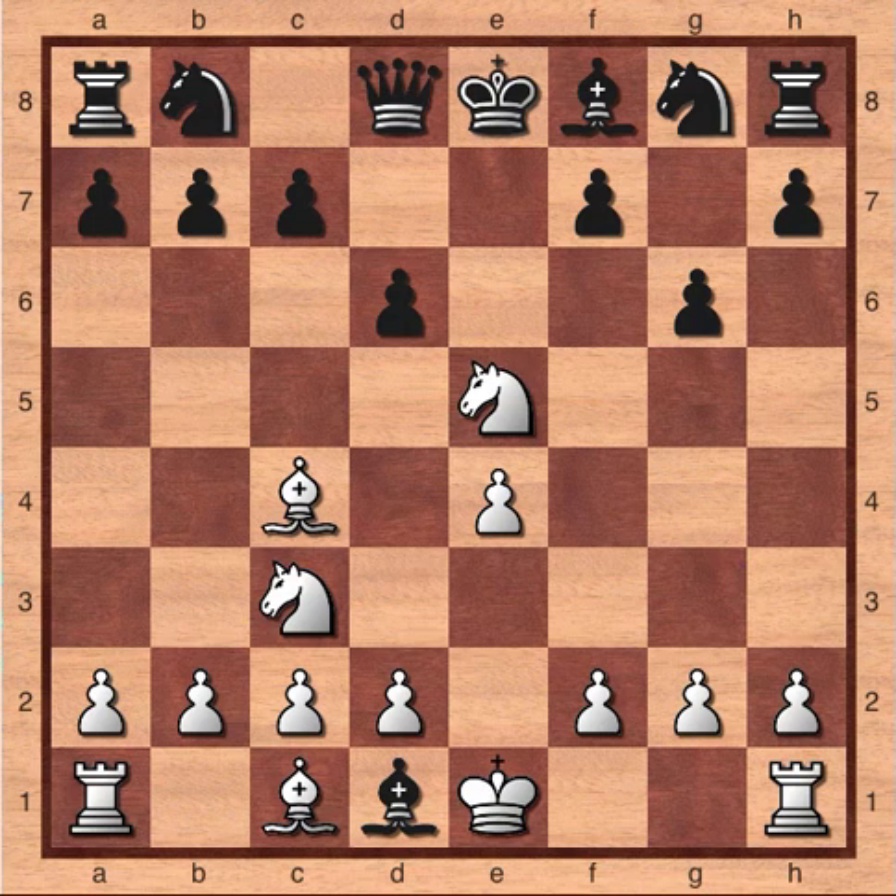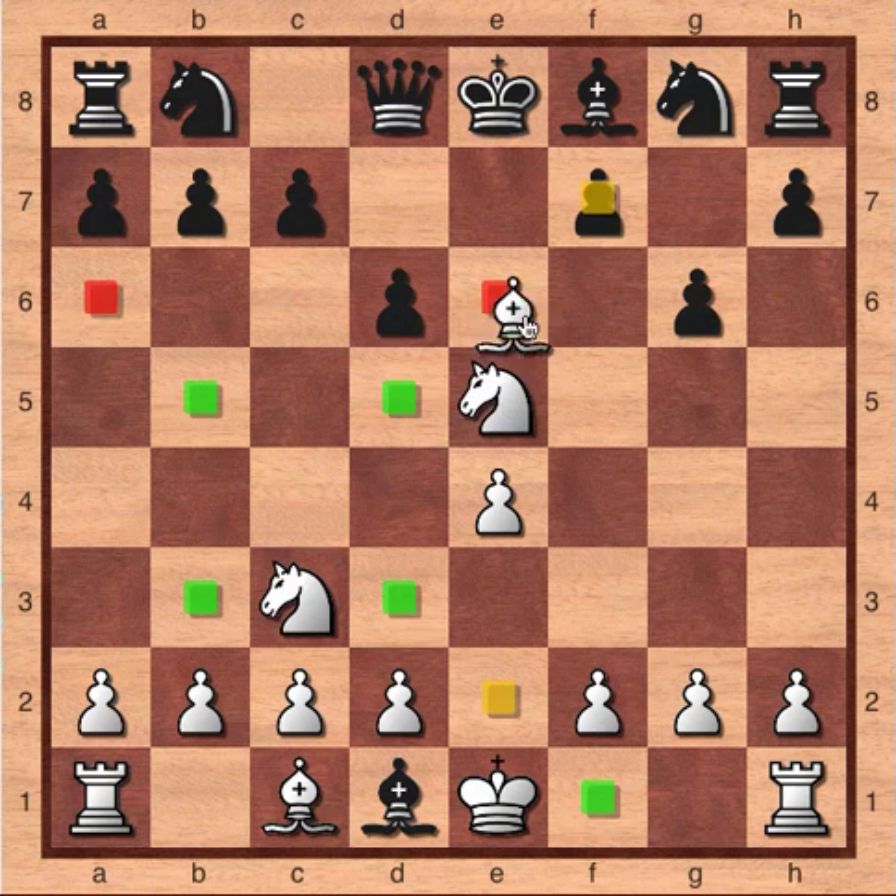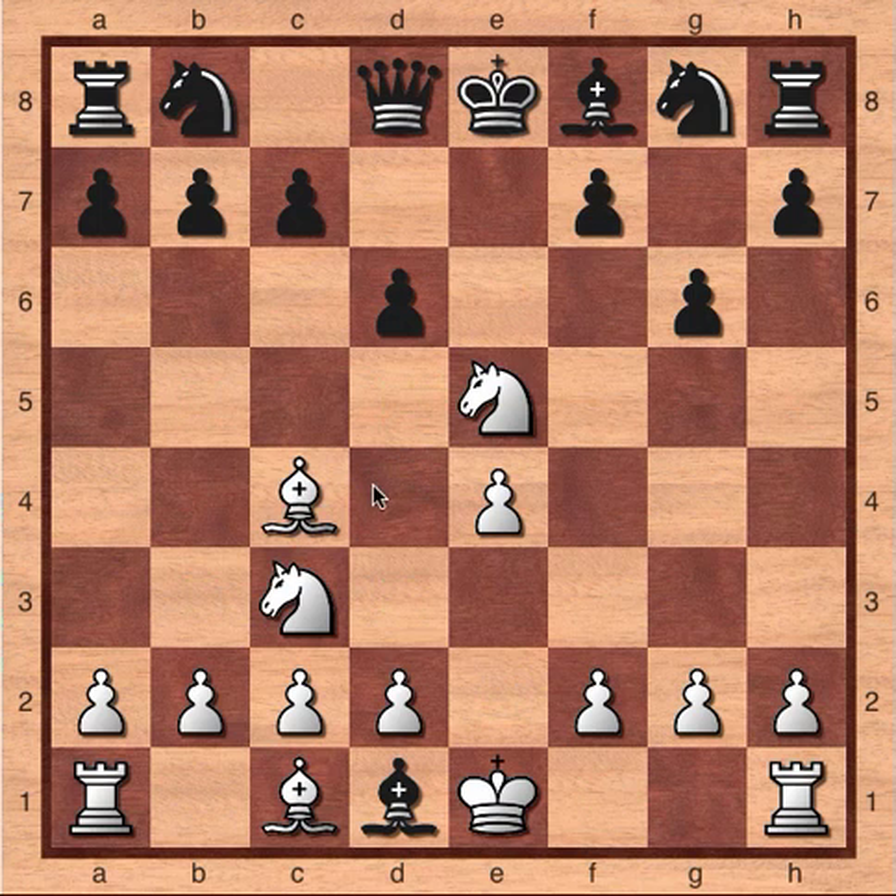The first move is a bishop move. We are thinking again about this f7 pawn, which is only protected by the king. White's knight attacks the pawn and White's bishop also attacks the pawn. So this knight and bishop are very strong, and they can work together to attack the king and also to capture that f7 pawn. The stronger move is to play Bxf7, using the bishop to capture the pawn, because this move is a check. So Black must answer the check. The king cannot capture the bishop because the knight on e5 attacks f7. The king cannot move to d7 because the knight attacks d7.